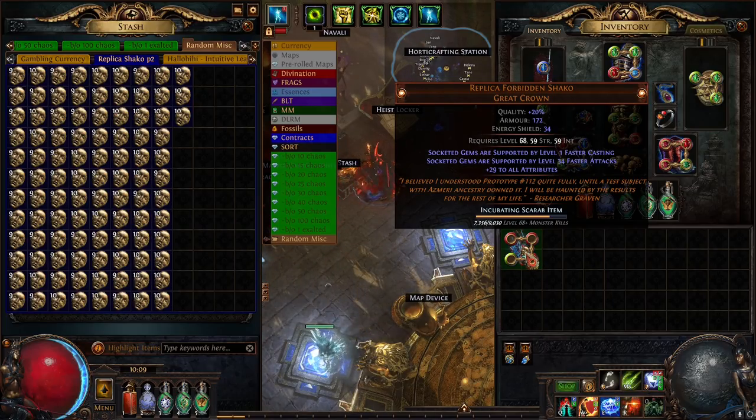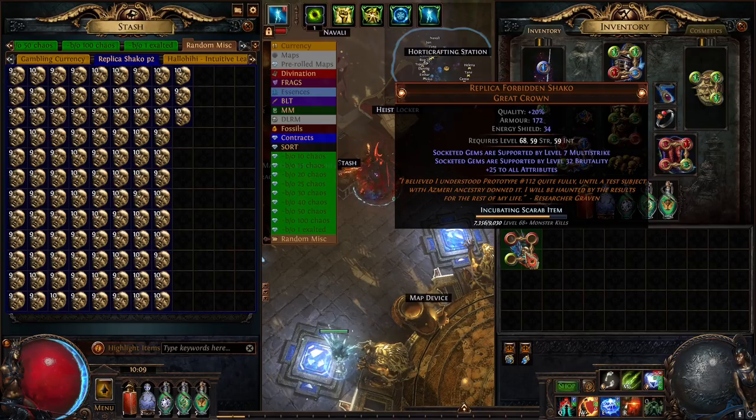Faster Casting and Faster Attacks — whoa. So again, the goal of this is not really to hit anything to make money back. That's kind of interesting with Brutality and Multi-Strike — I can definitely see that being useful. Not trying to make money back; we're just trying to hit a cool helm with the parameters of Ice Bite or Spell Totem at high level. That's the goal.